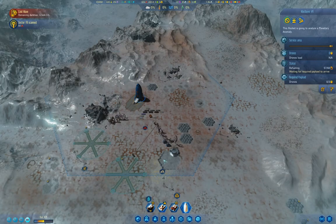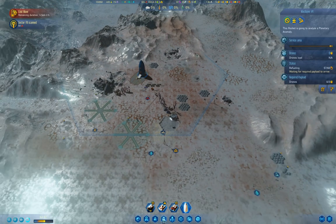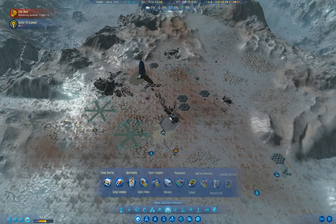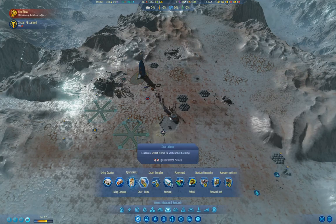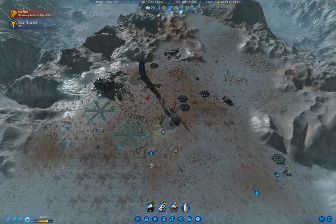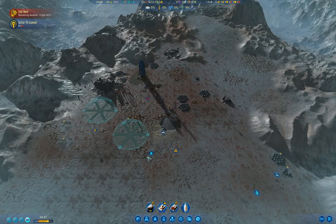We definitely need the medium dome to make things work well with that many colonists coming in. Domes, homes - we have apartments. Good, we have apartments. So that means three of them would give us plenty of space.